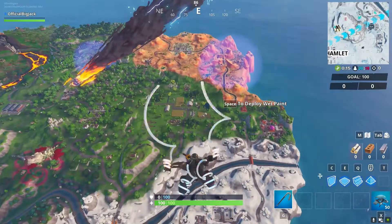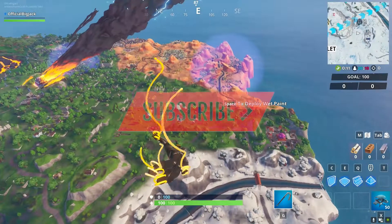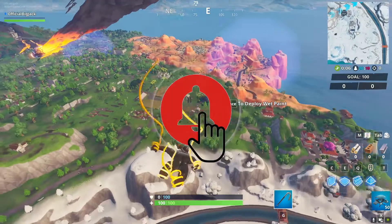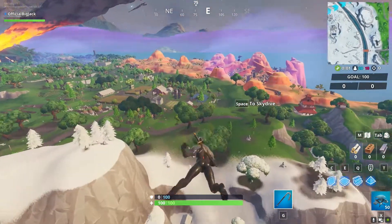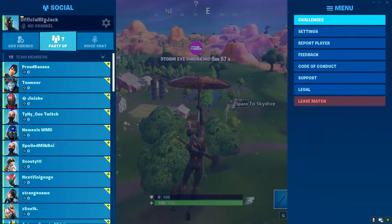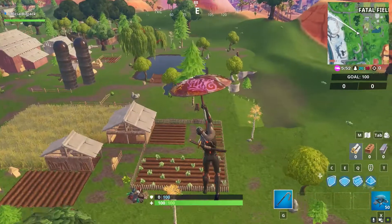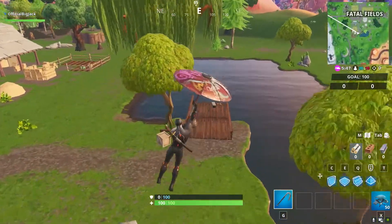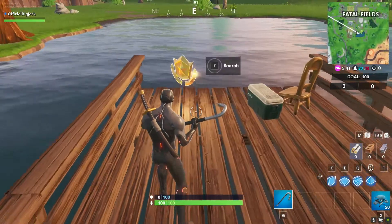What's going on guys, Mystery God here back with another video. In this video I'm going to be showing you how you can find the Week 6 secret battle star of Season 10 Fortnite. To unlock the battle star you have to complete three of the challenges on 'The Return.' I've already completed the first three challenges, so I'm going to go to Fatal Fields, and right at the lake the battle star will appear.